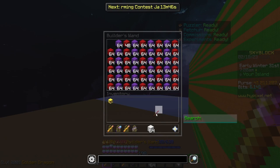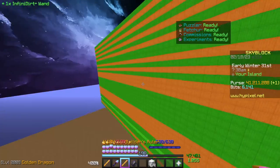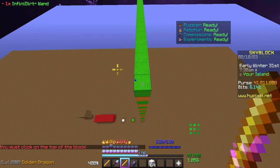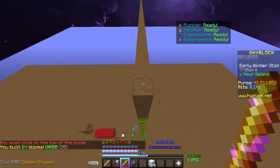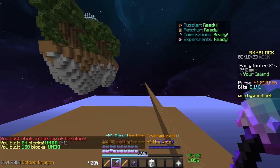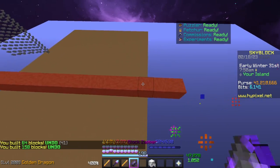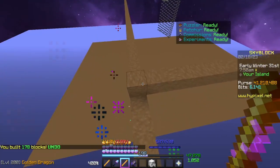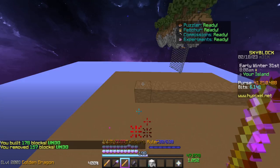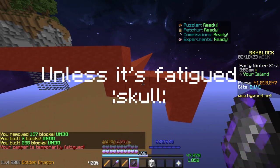One last thing I forgot to mention: if you have the Infinitor Wand in your Builder's Ruler, that will take priority. So if I start clicking here, all of the blocks placed will be dirt. Placed off in a random direction, this line will continue all the way down to the edge of the map. And if you wanted to remove this, you could use either the Builder's Ruler or the Block Zapper if you wanted to get rid of all of it.